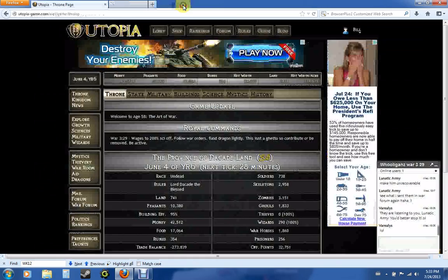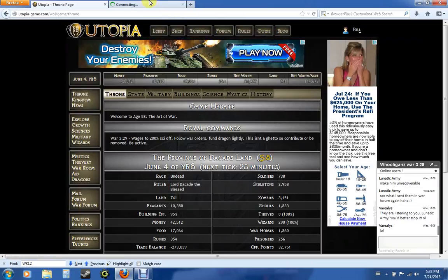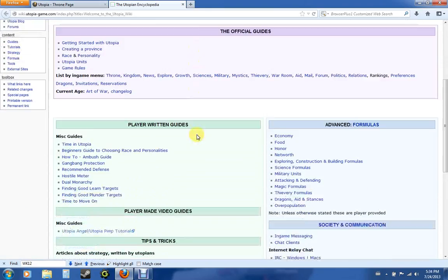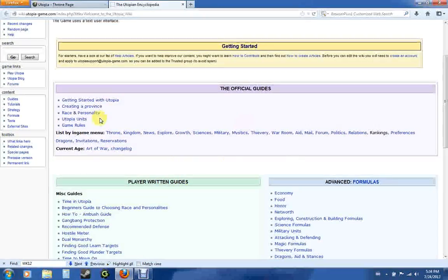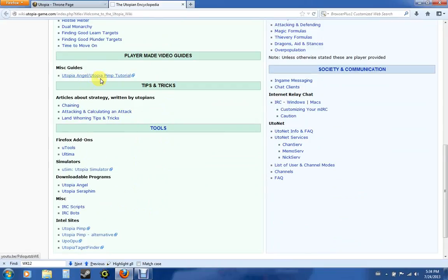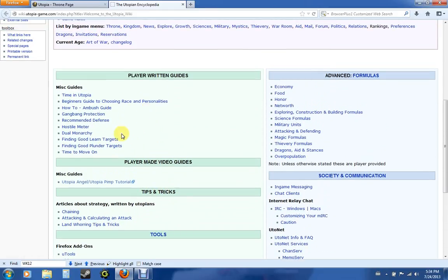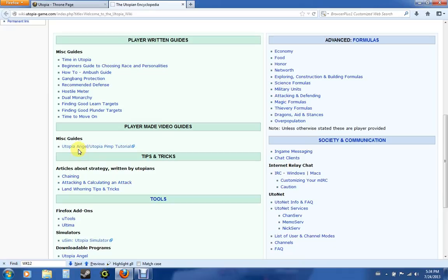This is a pretty useful tool. Same with the guide — you can open that up and see a lot about the game. Official guides, player written guides, videos, tips and tricks. That is my video by the way, so you can click on that and learn about Angel and Pimp, which are important tools. I'm not going to go into details about those right now because I have a separate video, but it is something you want to check out if you're going to be serious about the game.